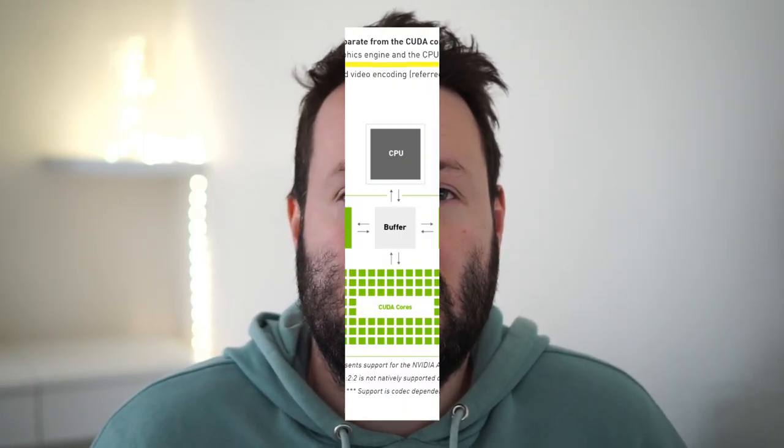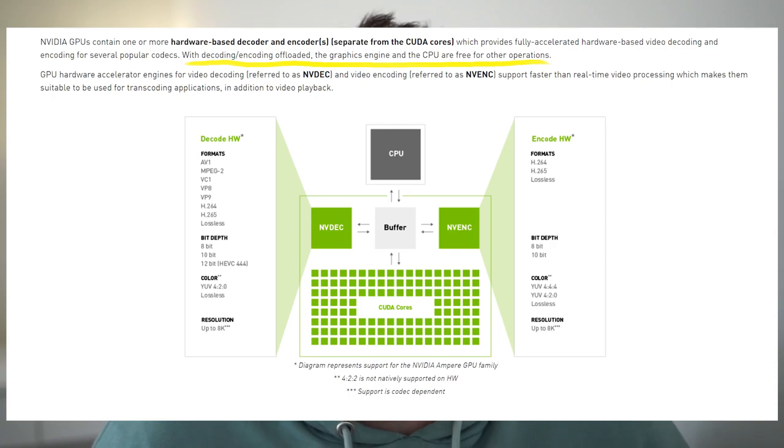Basically, the reason for this is that it's using specific hardware on the GPU to record all the footage. It's not using the CPU, and it's not really using the parts of the GPU that give you your in-game performance. You may have heard about the NVIDIA NVENC encoder — when talking about streaming, that's basically a part of the GPU dedicated to streaming that doesn't affect your performance. And that is part of what's going on here.